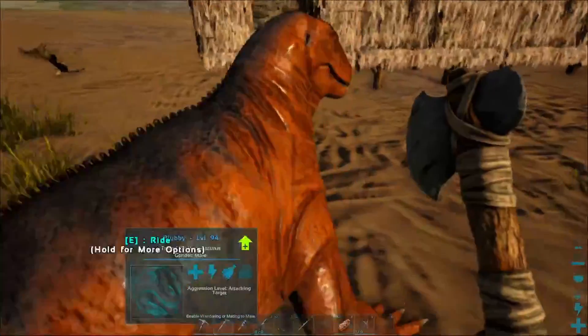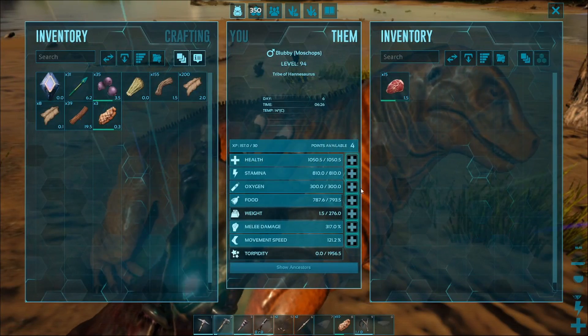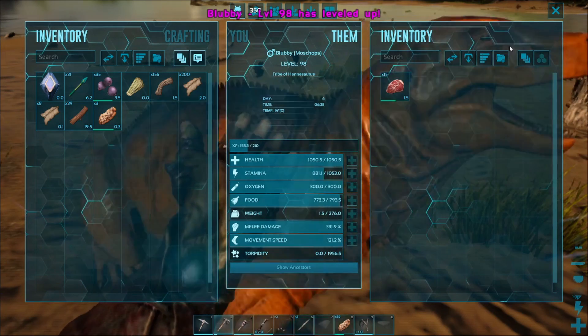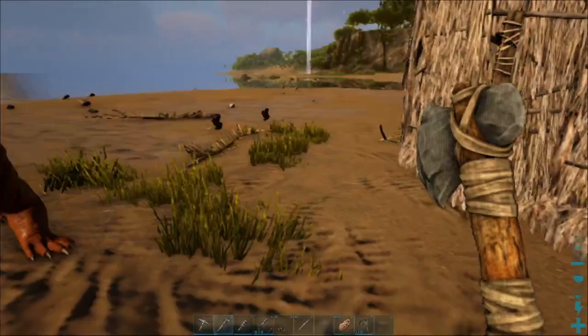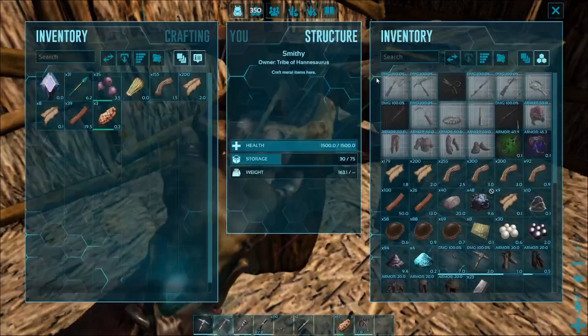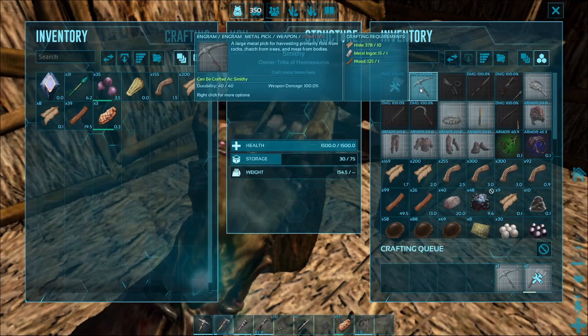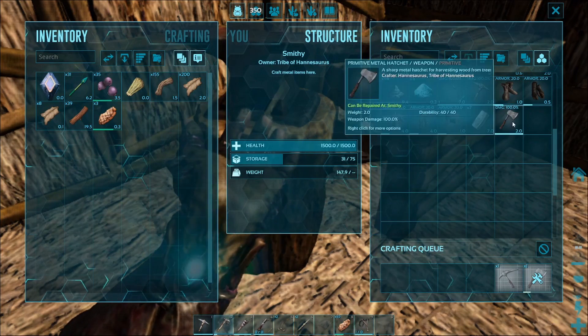I got him again, another Moss Chops. He has some levels here and he's gonna be my primary berry collector. I also went back to the island there and got some more metal, so we do have some of that. We should probably make some basic metal tools here, just to have those on me, which will be helpful.